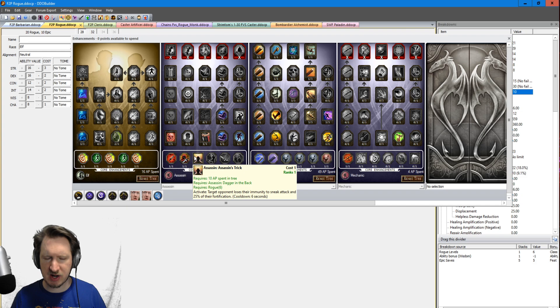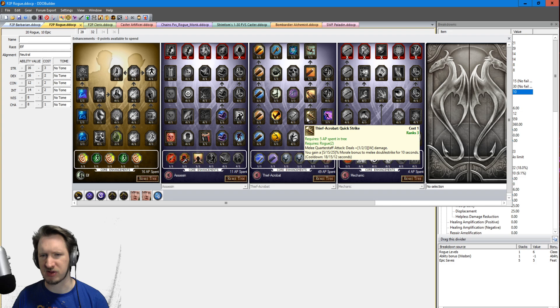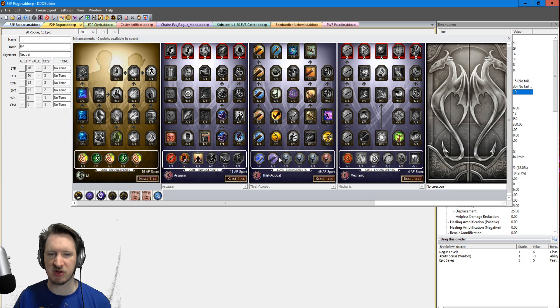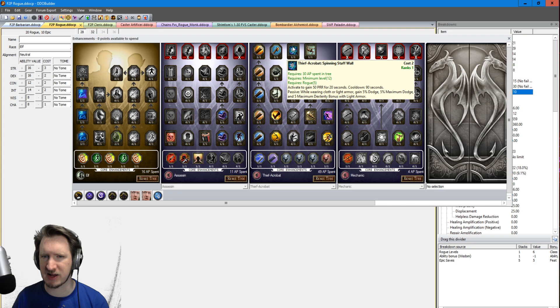Out of the Assassin Tree, you basically just want to get up to Assassin's Trick, which lets you remove sneak attack immunities on constructs and undead. Out of the Elf Tree, you're picking up hit chance and the Dragon Mark of Shadow, which lets you displace yourself — giving monsters a 50% chance to miss you at all times, not even counting your dodge and other defensive abilities. This character grabs Quick Strike for Double Strike, Shadow Dodge for extra dodge, Strike Through tripping chances, and the Acrobatics for Attack Speed — you want to take Thief Acrobatics right away, as 15% attack speed is insane. Also grab Vault and Spinning Snap Wall for a whole bunch of defense: 50 Physical Resistance Rating is a huge amount of damage reduction.